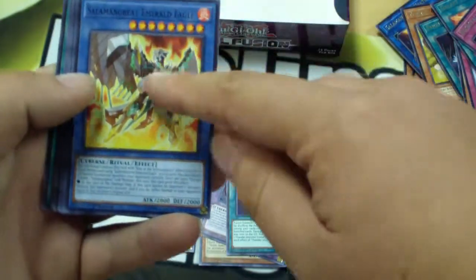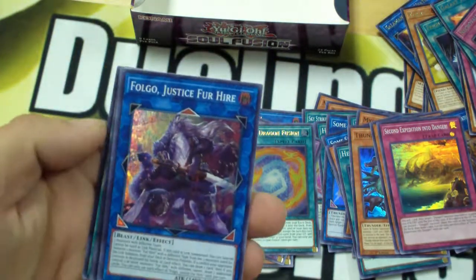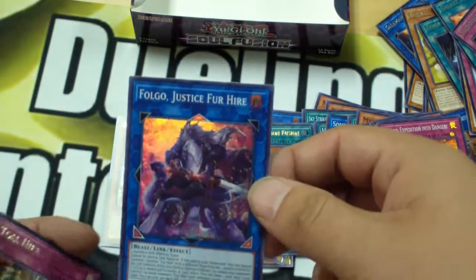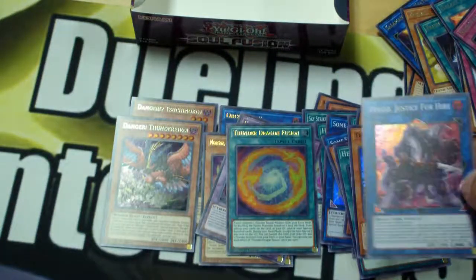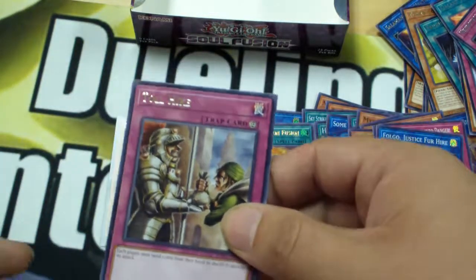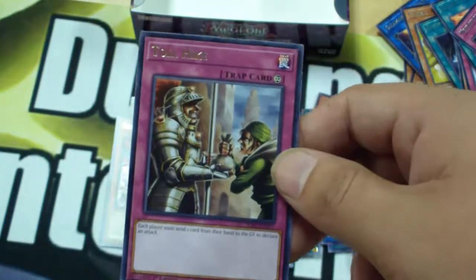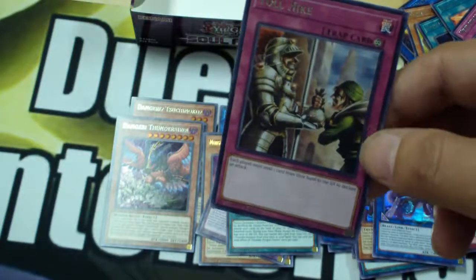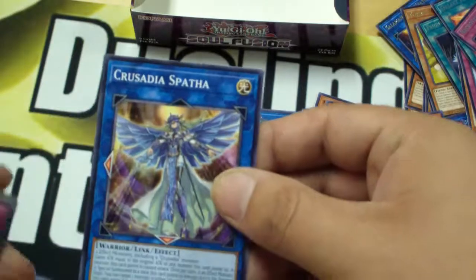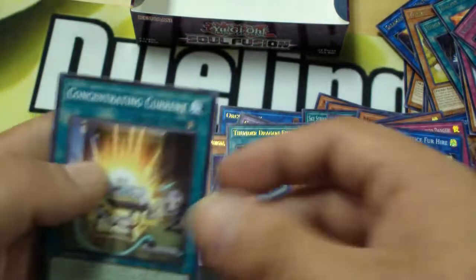Salamangreat Gift. Salamangreat Emerald Eagle. Crusadia Crawler. Full Go — Justice for Hire. That's the first for hire card I've ever pulled in my life actually. It's a new card — I didn't have this one, it's not a duplicate. Can't complain, not with that Thunderbird. Toll Hike — what does this do? Each player must send one card from their hand to the graveyard to declare an attack. Interesting casual strategy, a really troll-y card. Crusadia Link Monster. Necrofusion again — that's our second one. Dino Wrestler Stegosaur. And Concentrating Current.